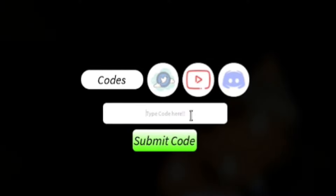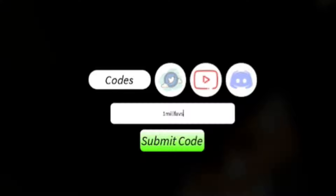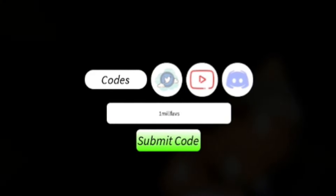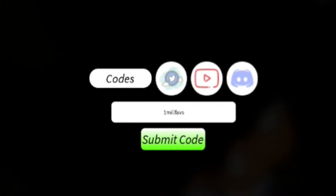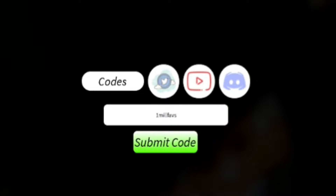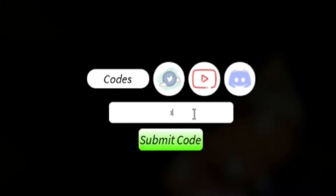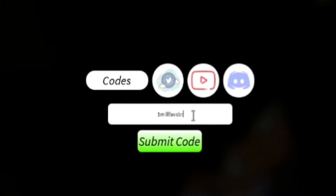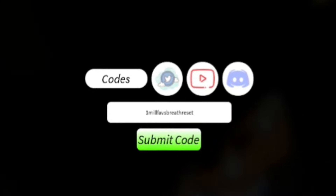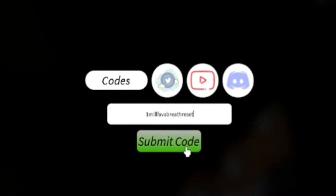Next, go ahead and redeem the code 1MILLFAVS — 1-M-I-L-L-F-A-V-S. Redeem that for 100 spins, 30 breathing, and Bobby Da spins, which is quite cool. Moving on, our next code is 1MILLFAVS_BREATHRESET — 1-M-I-L-L-F-A-V-S-B-R-E-A-T-H-R-E-S-E-T. That will give you a breathing reset.